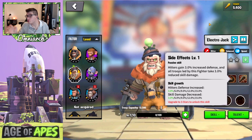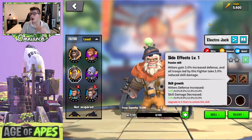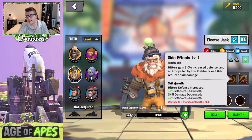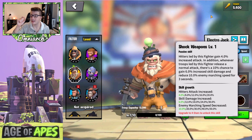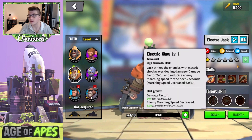His third skill is called Side Effects. Hitters gain 15% increased defense and all troops led by this fighter take 15% reduced skill damage — really cool. This is going to be more of a tanky commander. You'll be able to slow people in the open field, take less damage when low on health, and take less skill damage too. His final skill, Shock Weapons, gives hitters 20% increased attack. With a 10% chance on normal attacks to gain 30% increased skill damage and reduce enemy march speed by 50% for three seconds.